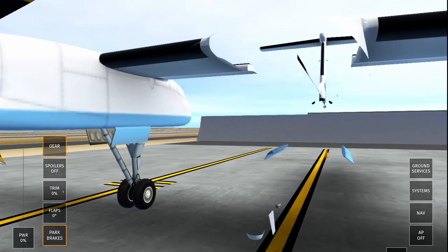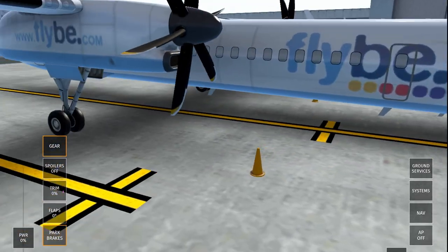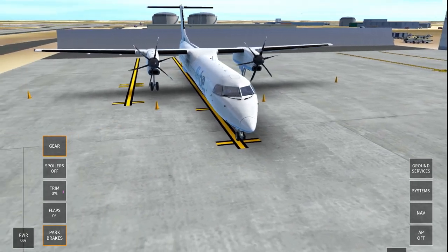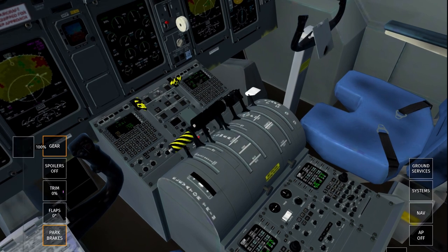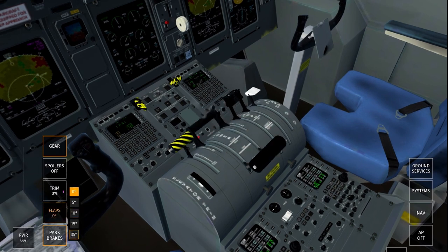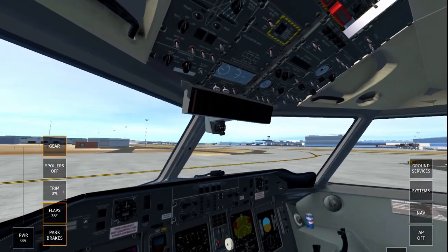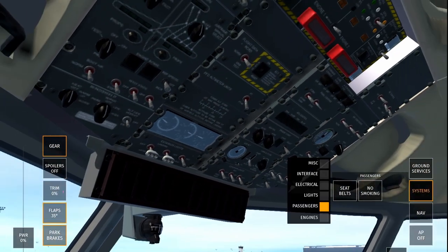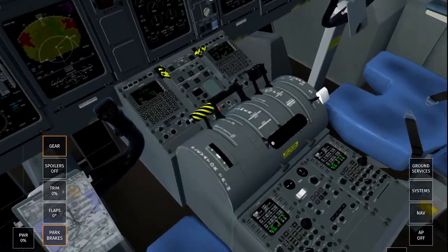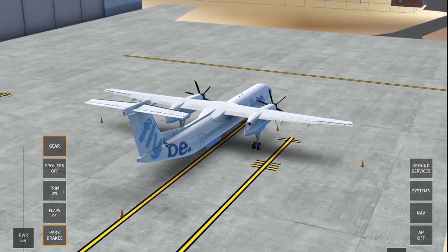Going on the interior, there is no interior at all on the Dash 8, unfortunately. The older aircraft in Infinite Flight don't really tend to have interiors. Looking at the cockpit now, you can see we have a working throttle and the flaps work, which is pretty cool. There's no spoiler that really works, and the buttons aren't actually working unfortunately. However, our flaps are going up and down, so that's a good thing.